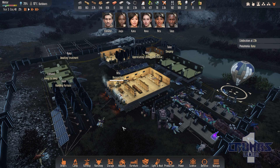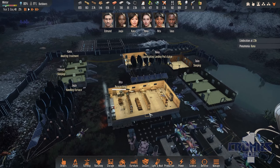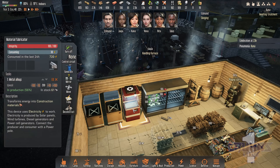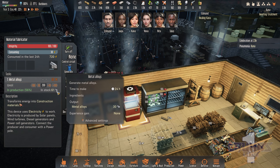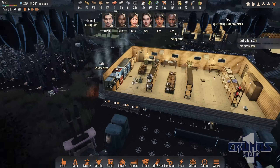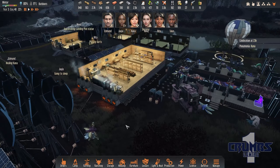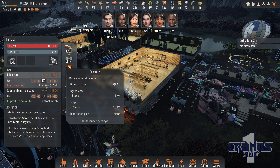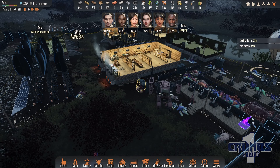We are playing the latest release in the scenario called Military Outpost, and I've let it run over the whole winter. For the most part we have tried to produce clothing, and we built one of these material fabricators that is producing metal alloys because I want to build one more of these combat mechs so we have two. I've just set all these up to produce metal from scrap and from ore.